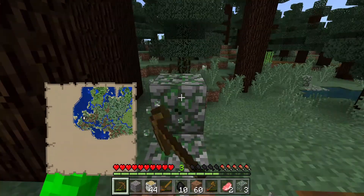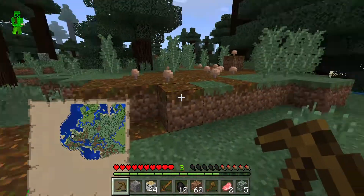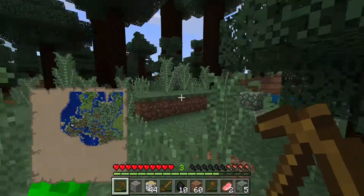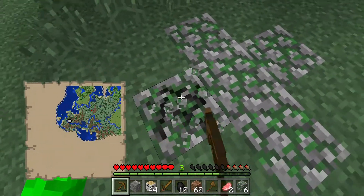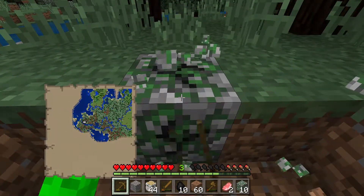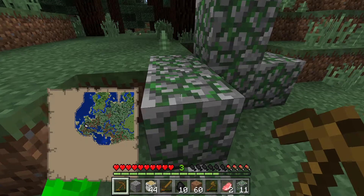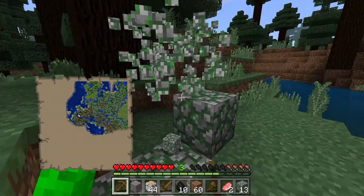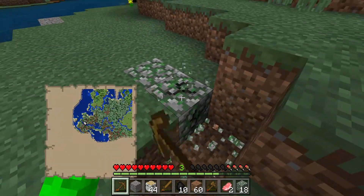I'm not gonna bother exploring again today. We're gonna get a little bit more stuff and start building my decent-looking home before we tackle the big one. I've actually been thinking to use moss stone and cobblestone for my little home — that could be a good idea. I'm actually gonna grab some of this moss stone because I technically never use it, and I'm gonna build out of it.